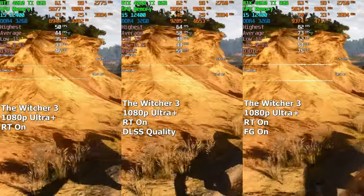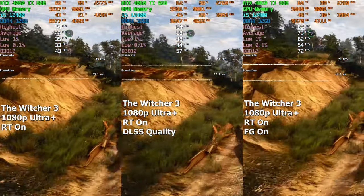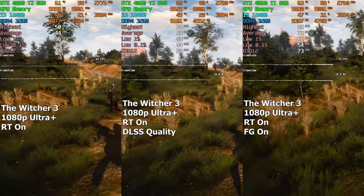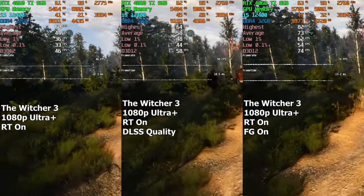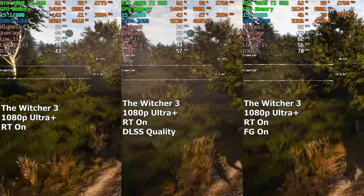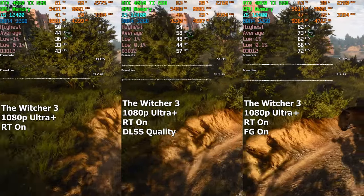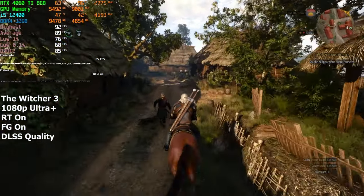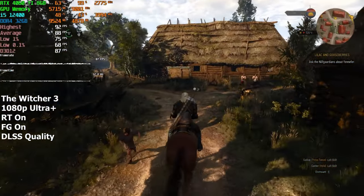Normally, NVIDIA's frame generation and DLSS on quality are pretty close in terms of how much FPS they provide. But in Witcher 3, it seems that frame generation is able to provide a lot more FPS than DLSS on quality. In fact, in this particular scenario, frame gen was able to provide double the amount of FPS that DLSS did, which was quite impressive. But what happens if we enable both of them at the same time? Nearly 100 FPS — more than double the FPS that we got at the start.